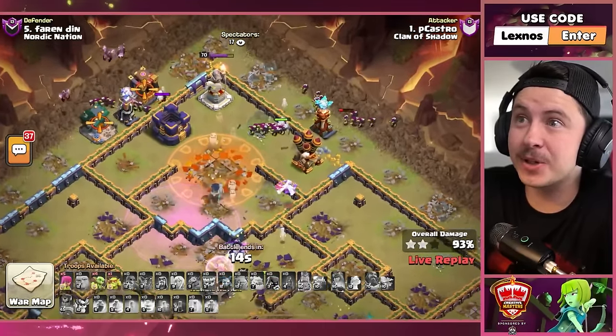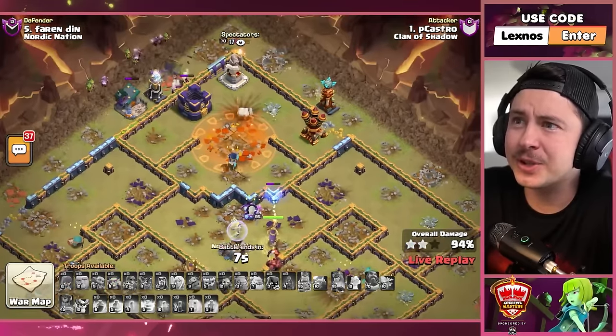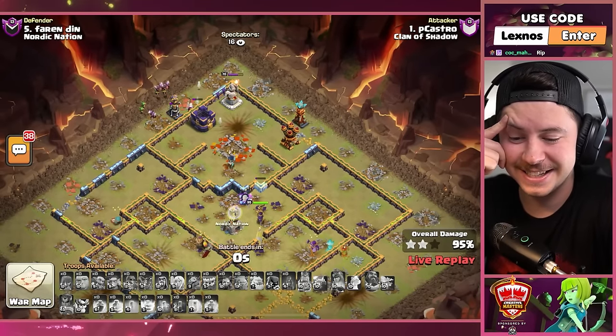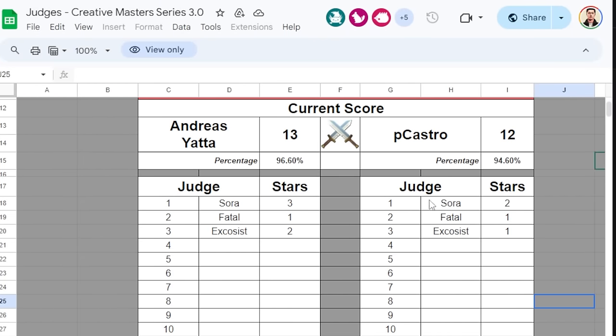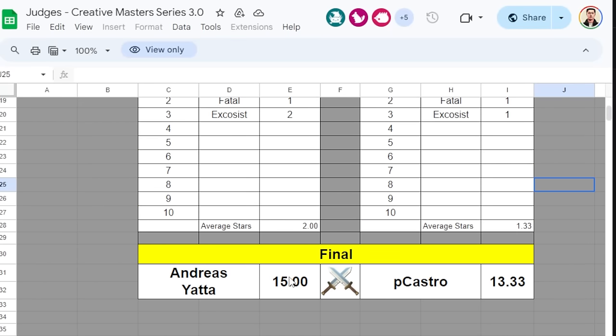It's gonna work — come on. Down goes that expo, champion dies. Dropping minions, dropping goblins — they all want to go for the storage and they're all dying. He's not gonna get the triple. He needed that extra star real bad and he's not gonna get it. 95% for P Castro. It was a fun attack though! Nordic Nation finish in the lead by a star, 13 to 12. But we still gotta see how the judges vote. Judges are definitely favoring Andres and Yada today. Andres and Yada get the extra stars — they already had the lead — which means P Castro is eliminated from the tournament. See you later, nerd!